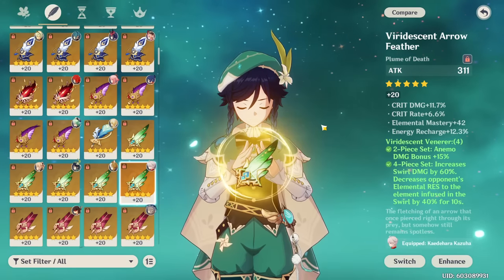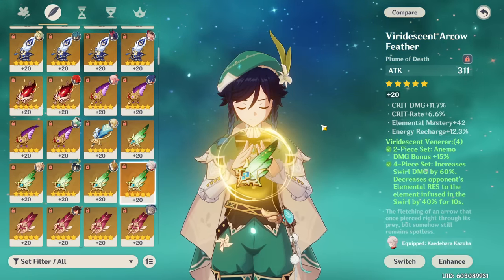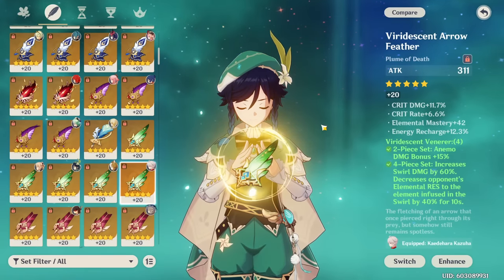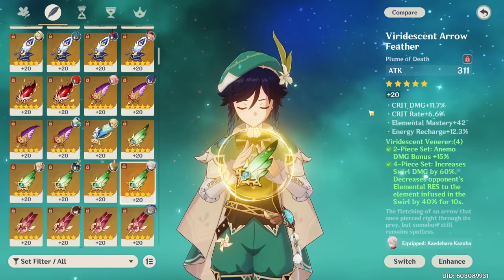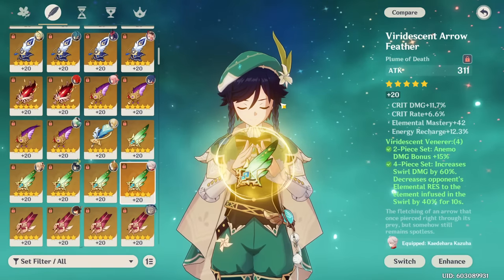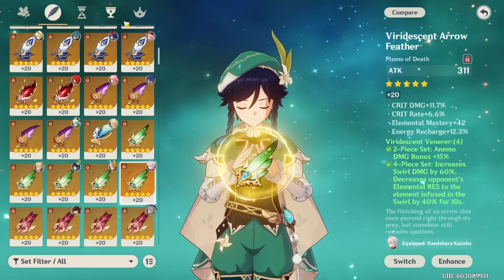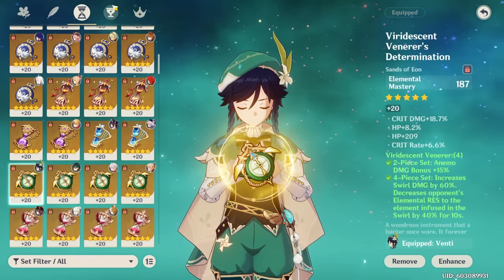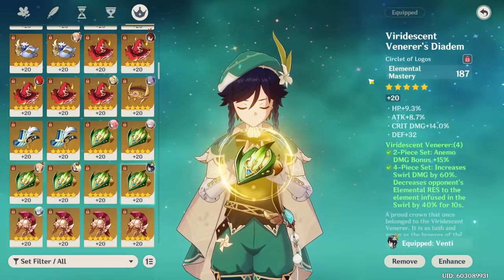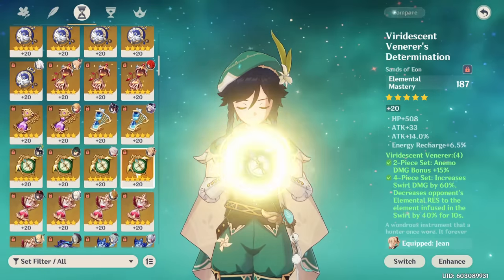Some Ventis who don't use their skill much will need higher energy recharge, but I believe as long as you're using your skill twice per rotation — which is normal and realistic — you won't need that much ER. For an elemental mastery Venti build, which I recommend for most people, you obviously want elemental mastery as your main priority. Get it on your Sands, Goblet, and Circlet. If you don't have enough energy recharge, an ER Sands is a viable option, but I much prefer elemental mastery.